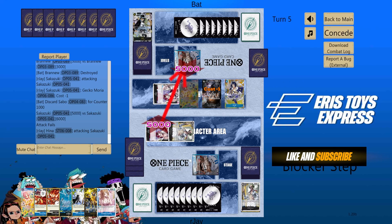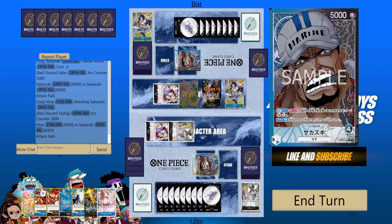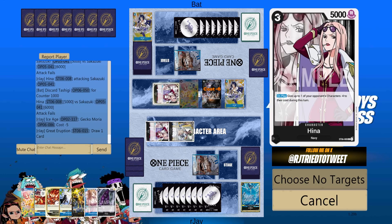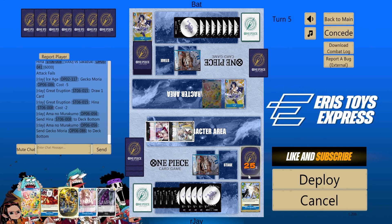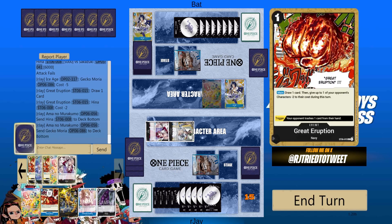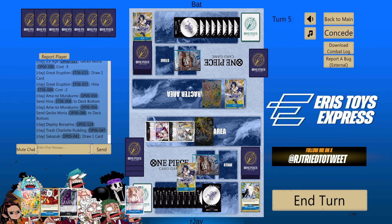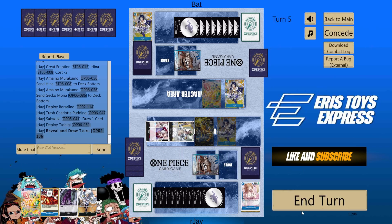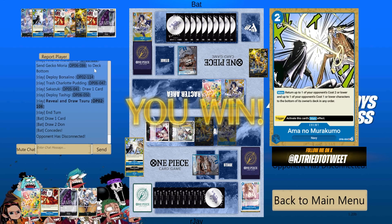That's 4, 8. Minus 2. Murakumo. Do we play a blocker? Yeah, let's play a blocker here. I'd want a 2k counter — a lot of 2k counters went to the bottom. It doesn't have any removal. Sadly, we didn't pull the trigger on our new build.